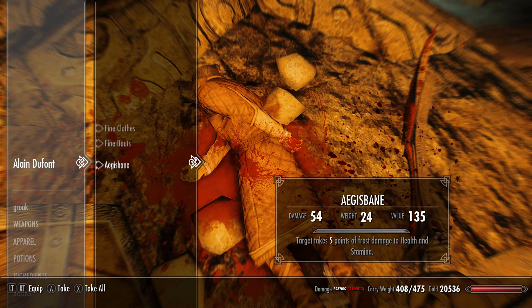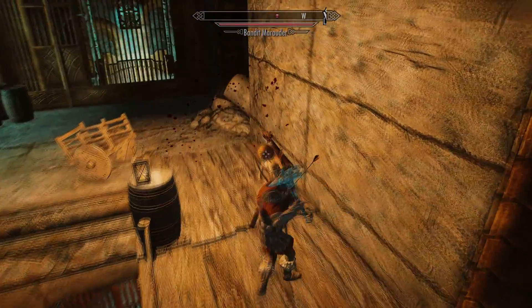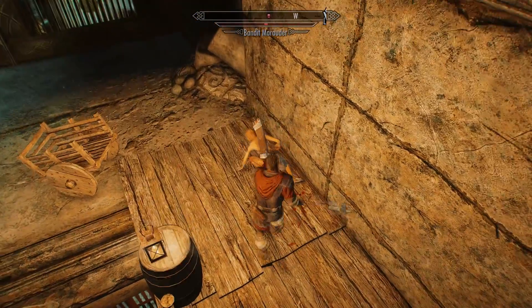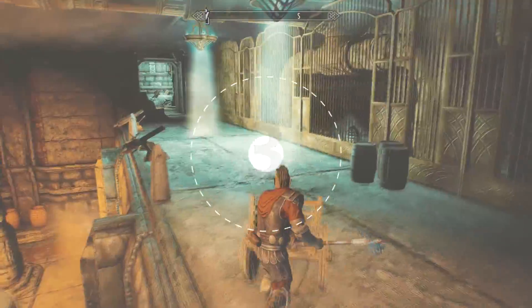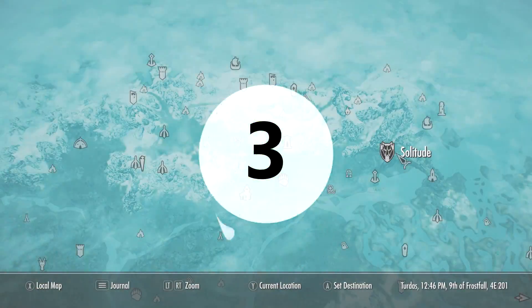Once Alain du Font is dead, loot his corpse for the unique two-handed weapon Egg Spade. It's a unique iron warhammer with a base damage of 18, so it pairs quite well with the Iron Hand gauntlets — that gives you another 15 damage on top. It also makes targets take five points of frost damage to their health and stamina. It's not the most powerful weapon on this list and it's not very good at later levels, but it's one you'll want to add to your unique weapons collection.